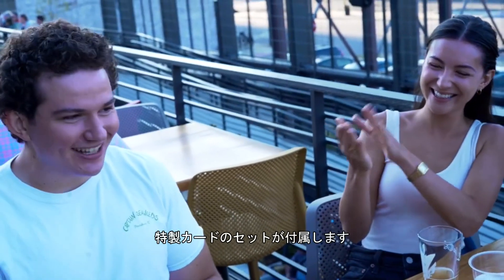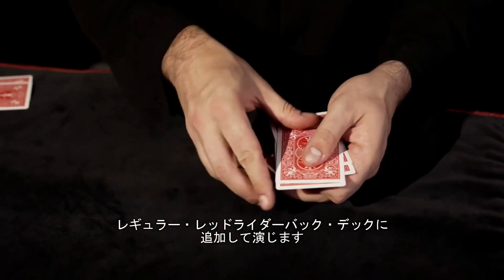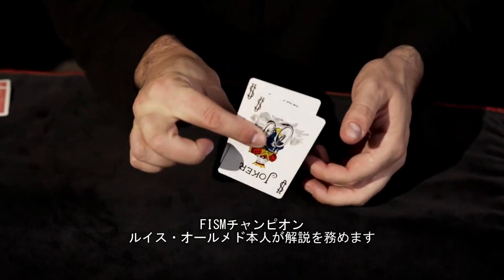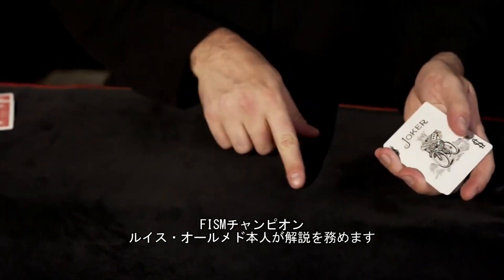You will receive a very special set of cards that can be added to any red Rider Back deck, along with an instructional video that will teach you exactly how to perform it. Featuring FISM World Champion Luis Almedo.